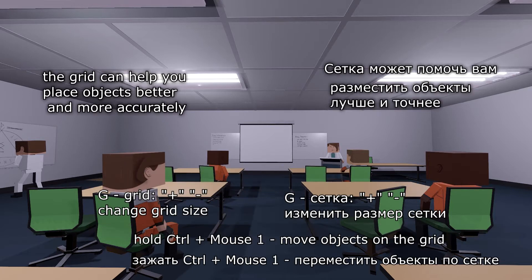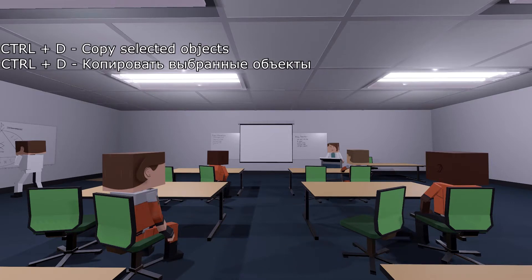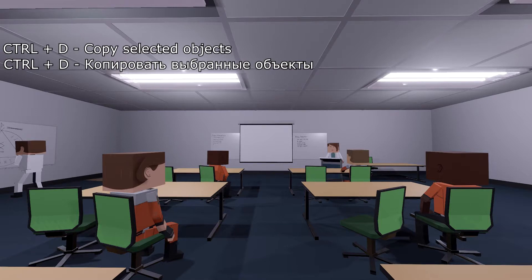The grid can help you place objects better and more accurately. Control plus D — copy selected objects.